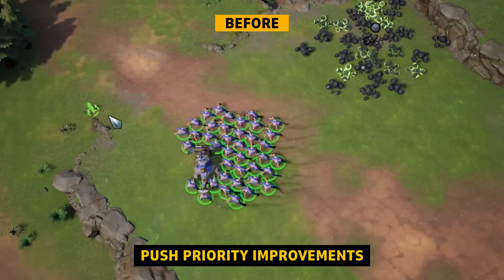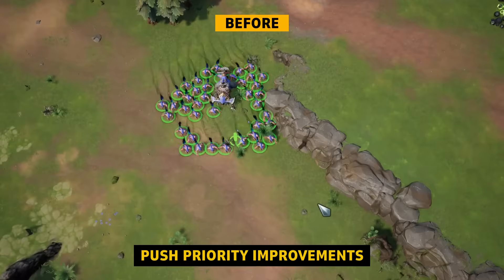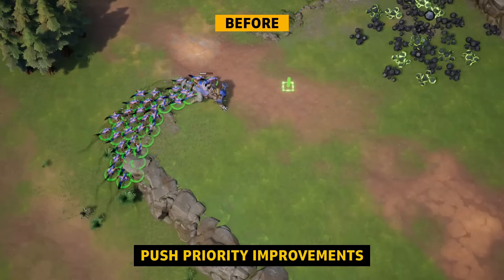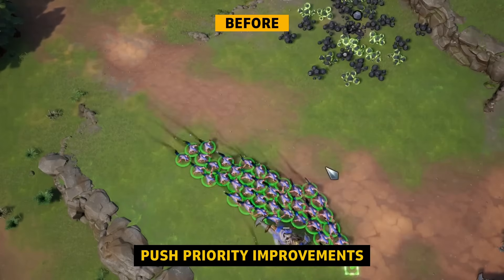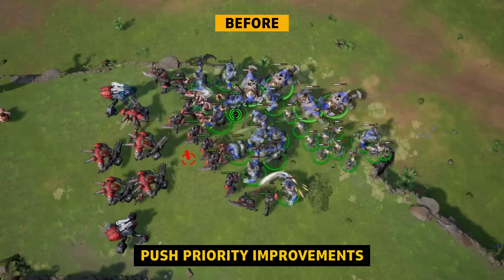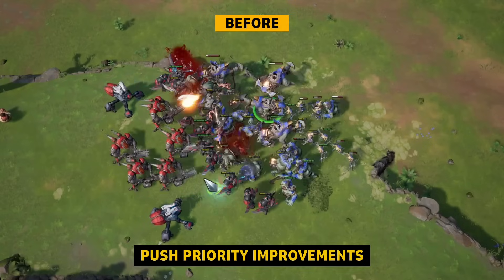Another problem is that small, fast units can push larger ones around. Here these fiends are pushing a magmadon much faster than it should be allowed to move. This also means that large melee units like the magmadon can't force their way to the front, and are often left ineffective at the back of the army.